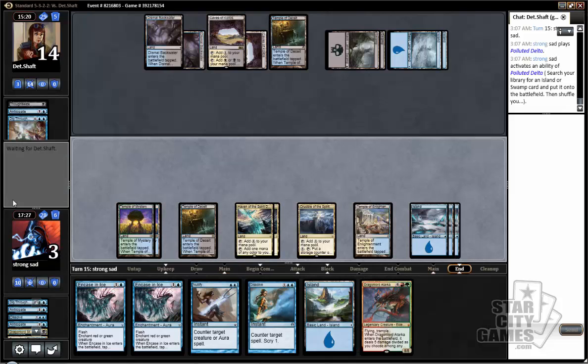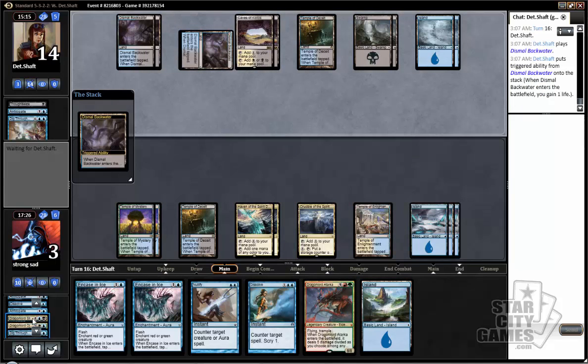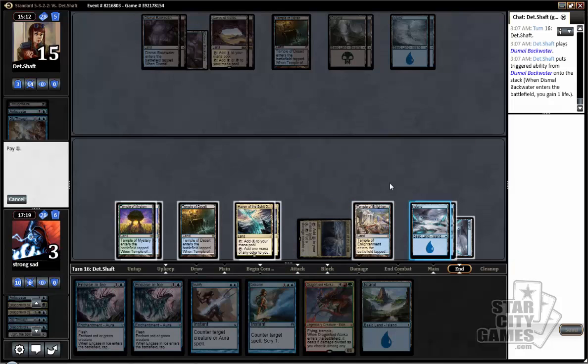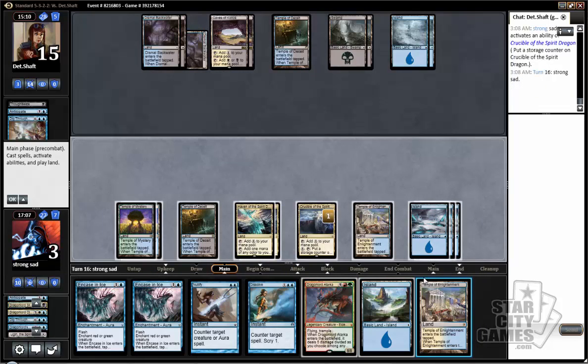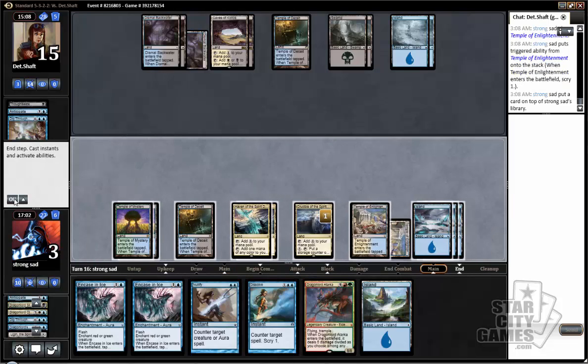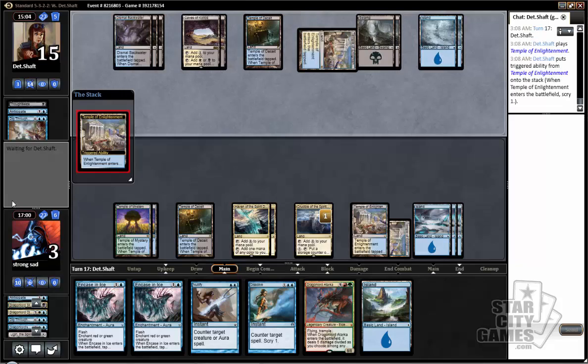We have two counterspells — hopefully they'll help us out enough. We'll charge up our Crucible, maybe Haven back Ojutai or something. Maybe he'll cast Ugin and then we can steal it. I kind of just want to sit, although I have no idea what's in his hand — it's probably just all Hero's Downfalls or something. We'll just sit. Another dragon — take it. I just want to draw a Dramocha.